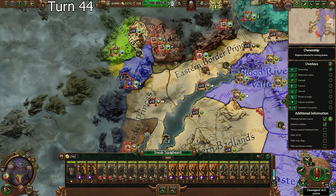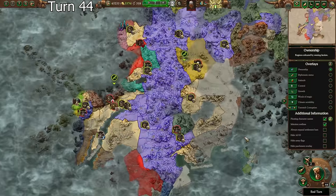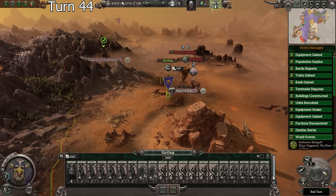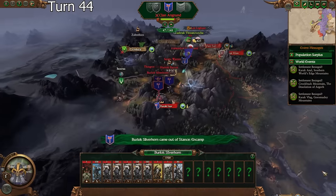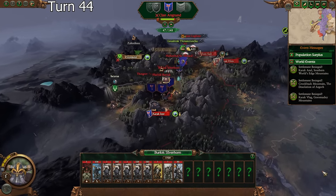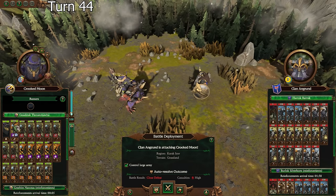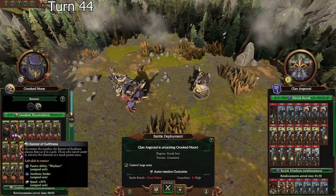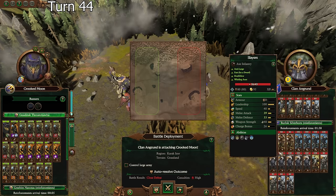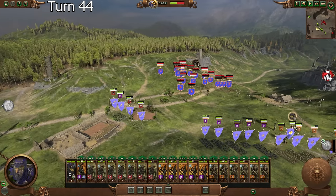We're moving to have four armies here fairly soon - we're on turn 44. Things are going very well. Oh, I forgot about him entirely. Are you going to come out and attack me? They might come out and attack me. I'm not in a perfect situation here - we're a little hurt. The only real threat in this army is the miners with blasting charges, but I'm so much faster than them that I might rely on that quite a bit.